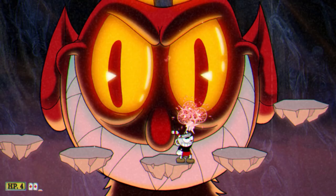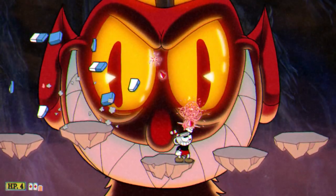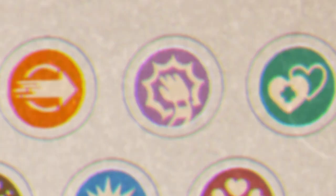For your super, I would say invincibility is the best call here. Since you will want to spam EX shots anyway, using the other supers is a bit counterintuitive, and invincibility for the last phase can come in clutch. The charms I think are good for this fight are Smoke Bomb, Coffee, Peri Sugar, and of course Heart Ring.